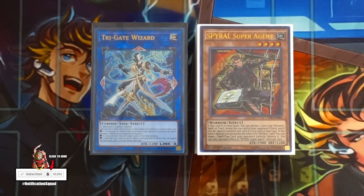Quick Fix going to one and also Drone going to one makes the deck a little bit slower, but we still have three Terraformings, three Resorts, and instead of using Machine Duplications we're now implementing cards like Double Summon into the deck. The deck is still 100% functional.